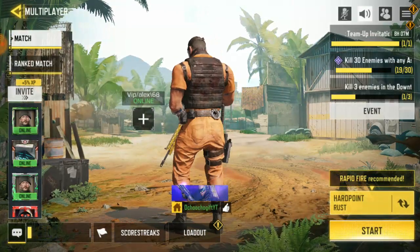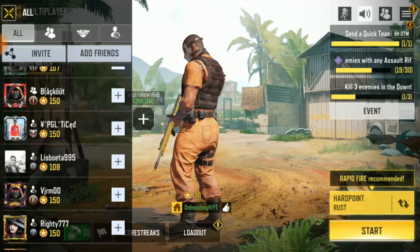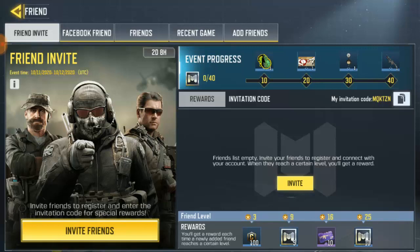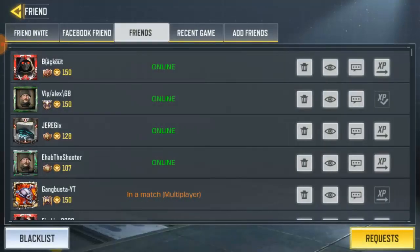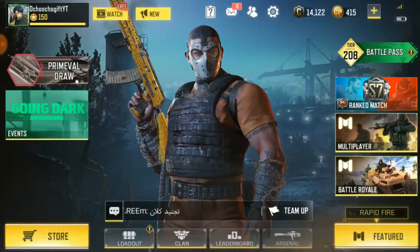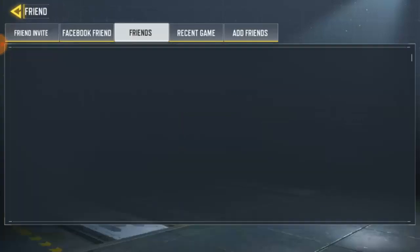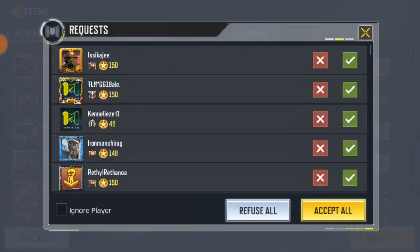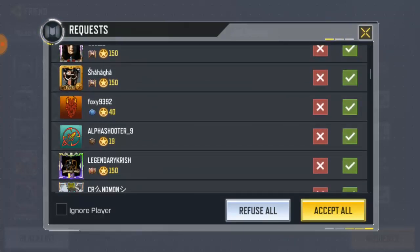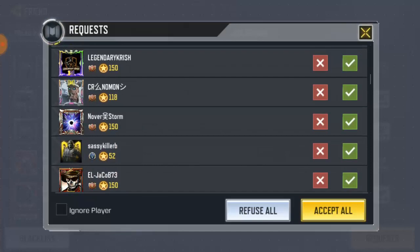This is my friend list — if you want to play a match with them just click on invite session. You can also see your friend list and any incoming friend requests. If you want to accept a friend request, go to your friend list, go to requests down below, click on the friend, and go ahead and accept. You can also click refuse, or just leave it the way it is.